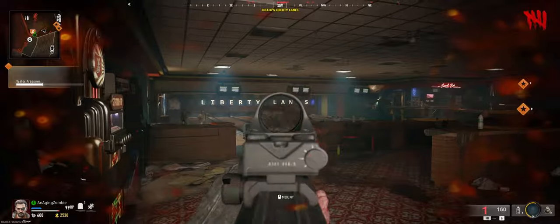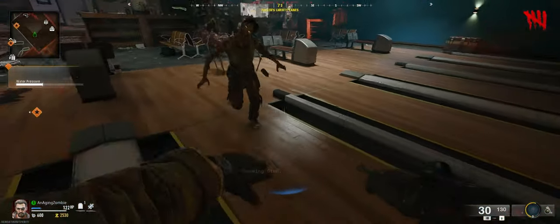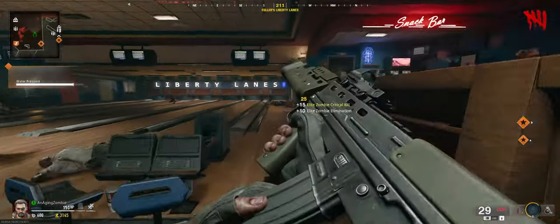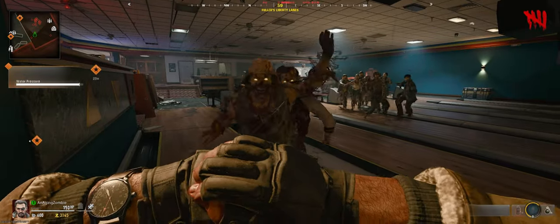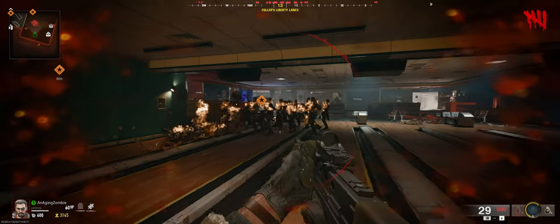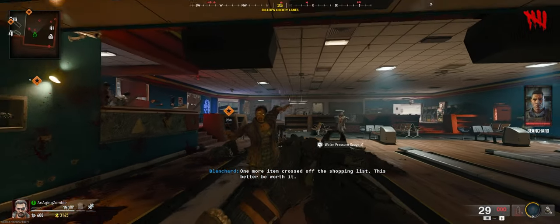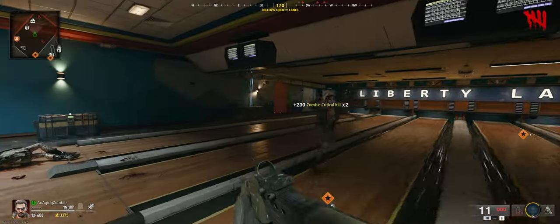Once you kind of clean them up, you can come on up here. I'm going to run out of here for a sec, get them really far away, and maybe throw a stun out to try and get some of them. That took quite a few passes, but once you do get it, they all die and you get this water pressure gauge. So we're going to pick that up.